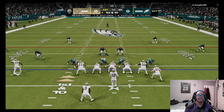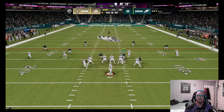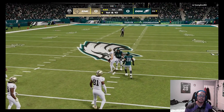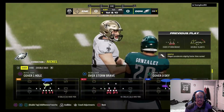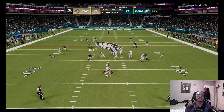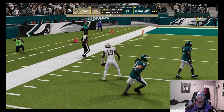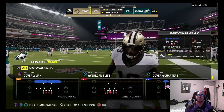Right off the bat I'm gonna send some blitzes to get pressure on him. If he runs the ball we'll use Roquan Smith. We get pressure — we could have had a pick but he overthrew it. Play action — he's got someone over the top, Ramsey got burnt, and he has a deep bomb to Cadarius Tony.